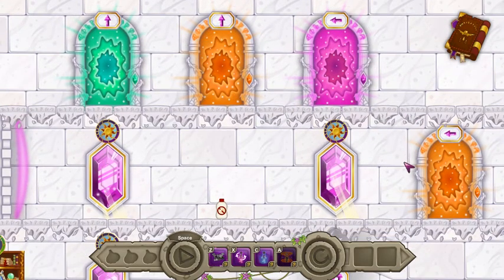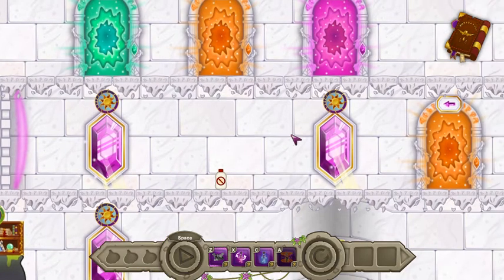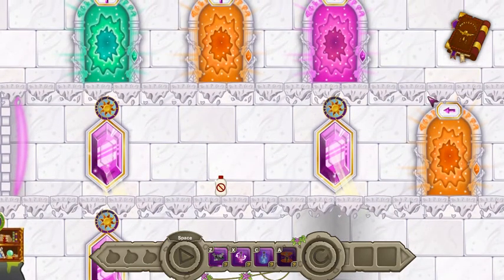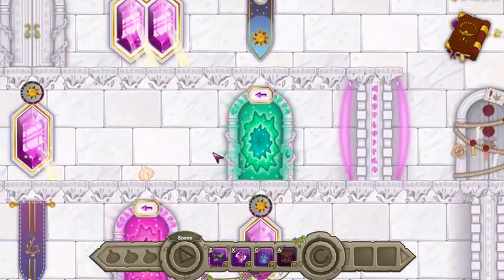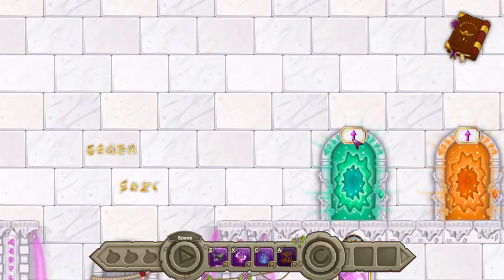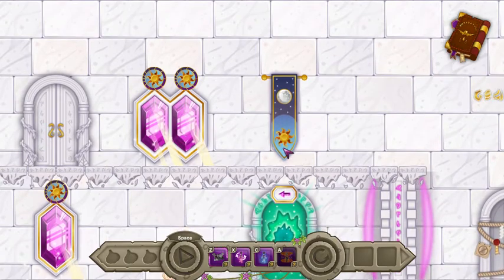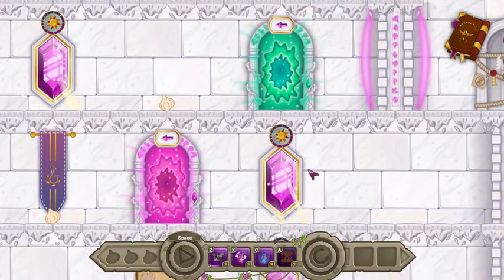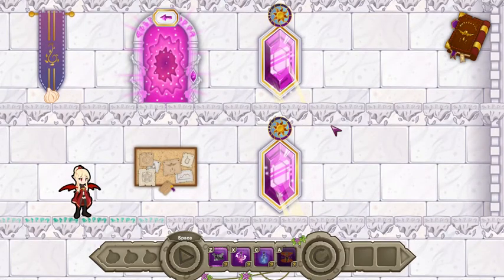That'll take you to that one, then you go through here, block that, block that while grabbing that. Then head back up into here, head through this portal over here, grab that, come back through, back up here, then head across with the bat, use the potion that way. So I think I got it set up — but don't count on it. We will tackle this level in the next one.